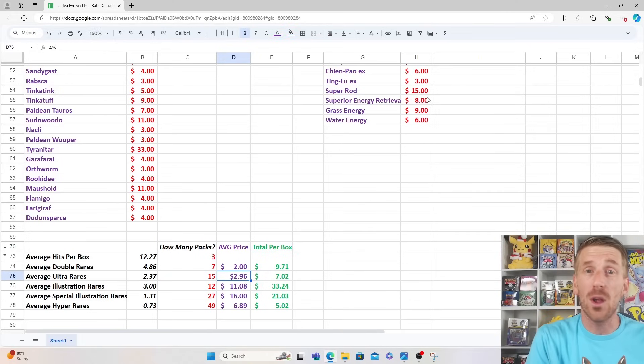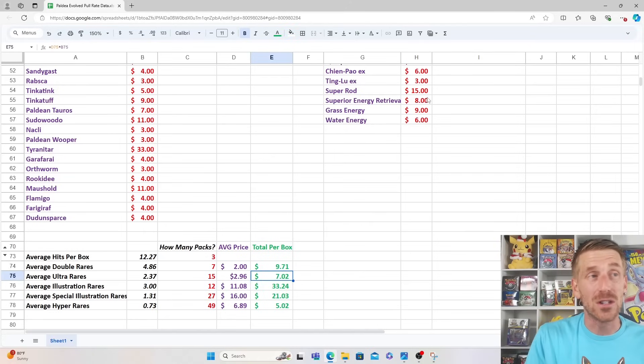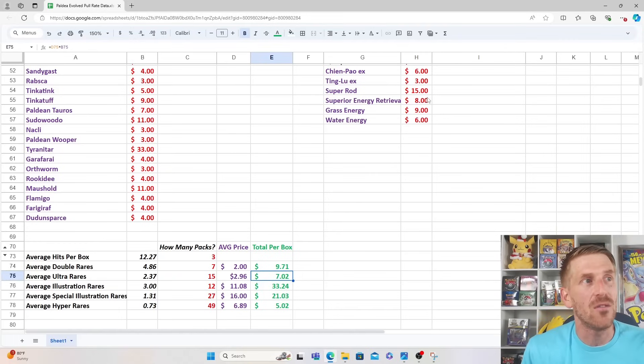When it comes to Ultra Rares, the full arts, not a whole lot better. You're only looking at about $2.96 for your average value of each Ultra Rare. You get 2.37 of them per booster box — about every 15 packs — but because of the lower value, your biggest price point was that Iono at $15 and your second biggest was Boss's Orders at about $7. That means on average, your value from Ultra Rares in your box of Paldea Evolved is only about $7.02.